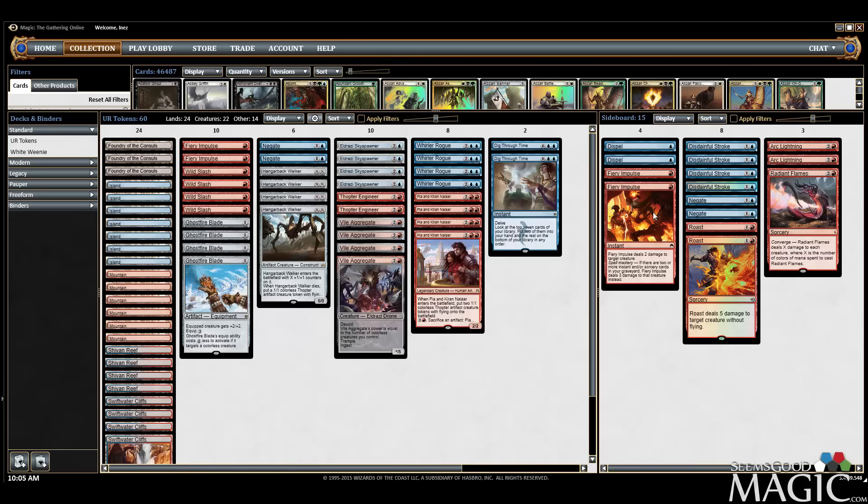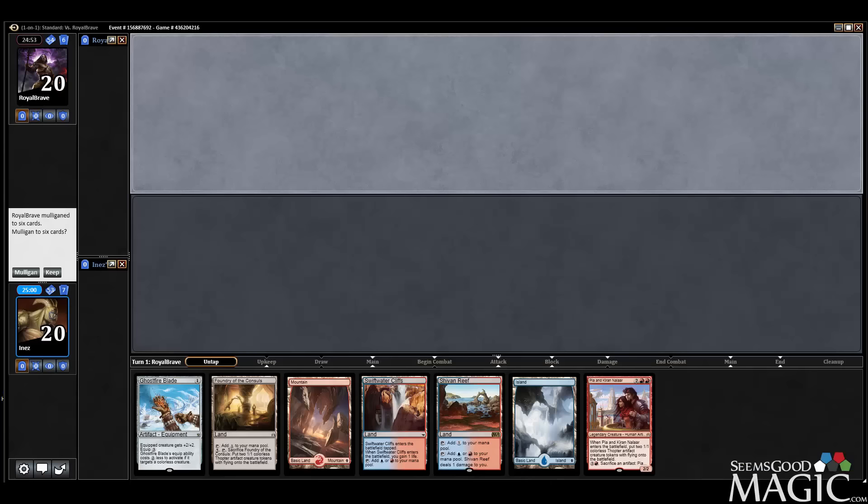Here's the list, we're going to jam this, do a few rounds with it, see how we do. Alright, we're in round one, we're on the draw. I think I'm actually going to keep this hand. I know we don't have much going on, but I feel like I'm still staying busy and there's a lot of good things I could draw. Being on the draw makes it a little more keepable too, but that's certainly a debatable one.